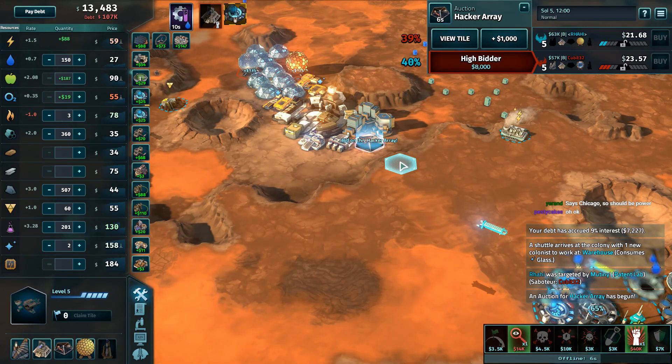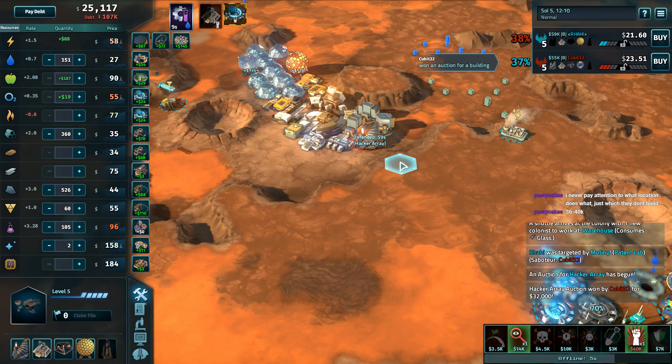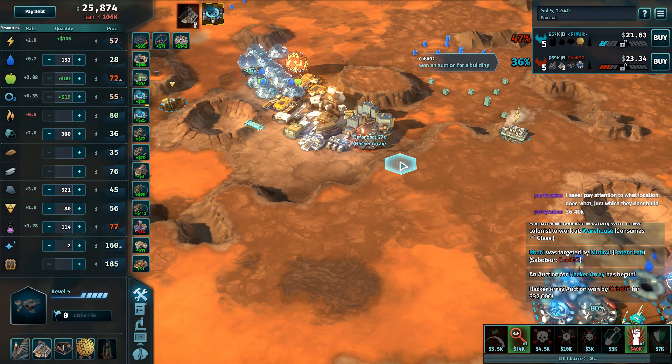Power price is going to die very soon — and the game agrees. Why isn't there a Hacker Array? So a Hacker Array goes up for auction. Somewhere in the high 20s I'd expect. Both players are in B debt so it could go higher. The Hacker Array goes for 32 to Qubit. Now Qubit has a great short-term tool here.